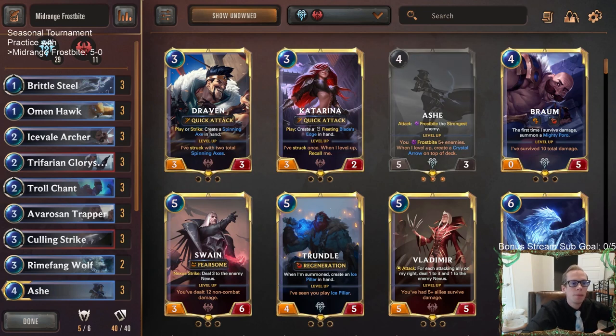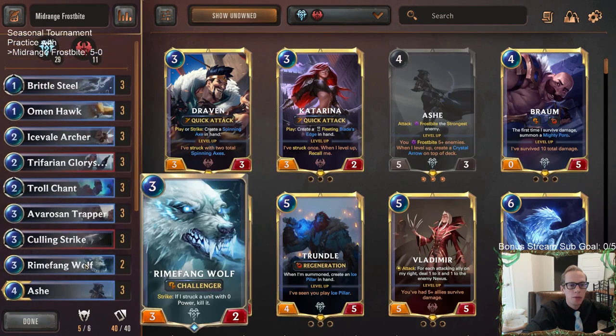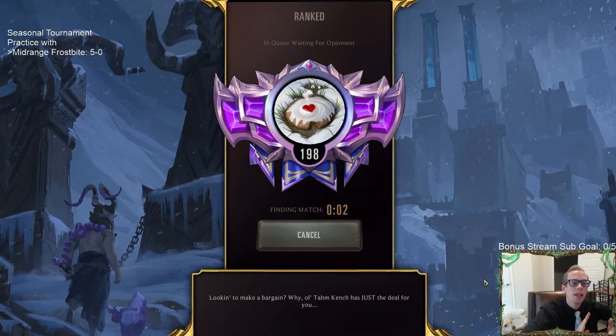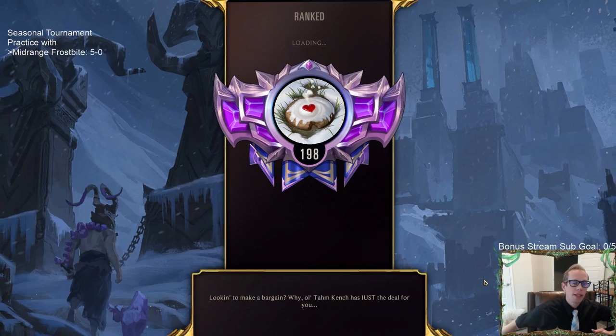Besides that we've been doing good so far, so let's go back to it. We're gonna keep playing and practicing for our seasonal tournament tomorrow. We'll have Taric Draven and Poros Give It All as two of our decks, and this midrange Frostbite will be our third deck — probably the one our opponents are going to ban most often, but hopefully not because I really enjoy playing it.